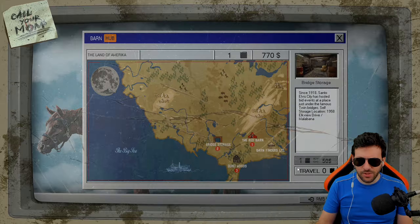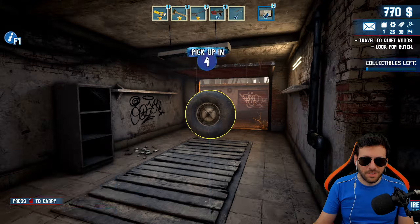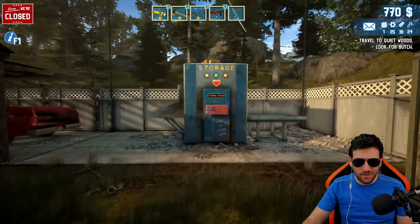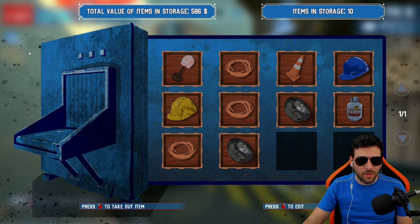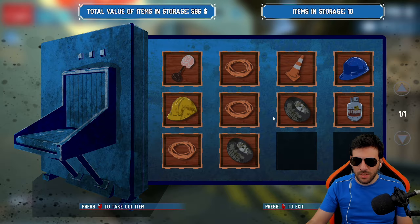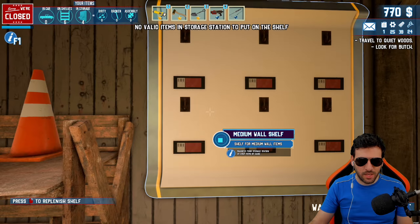Time for the bridge storage. Yoink, yoink — bridge is done. So all of our things are inside over here. Let's take a look and see what we got from all of them: one lamp, three wires, two tires, two helmets, and one propane tank. We're gonna go over here, display them, sell them, and then visit our new location.